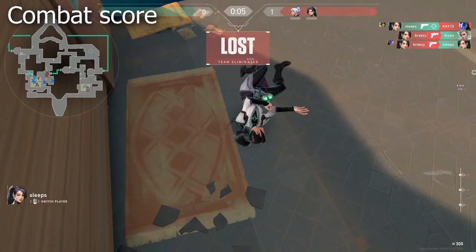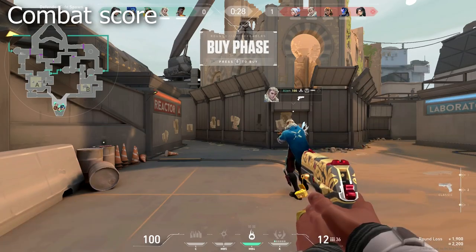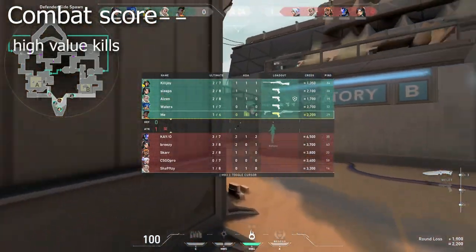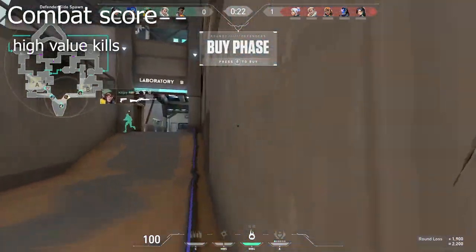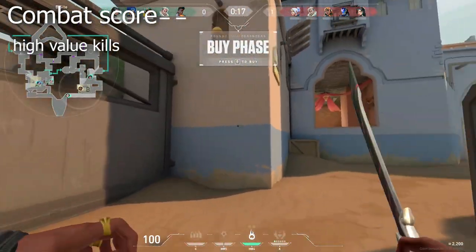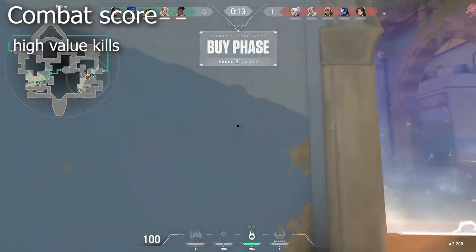How does your combat score work? Basically, it's how much damage you did and how important the kill was to win the round. For example, clutching a 2v1 will boost your combat score much higher than having your whole team alive and getting that last kill because you were looking for it. The damage you do is also important — you can have the most kills, but if most are from players who were one-tapped, you're not really going to get a higher combat score.